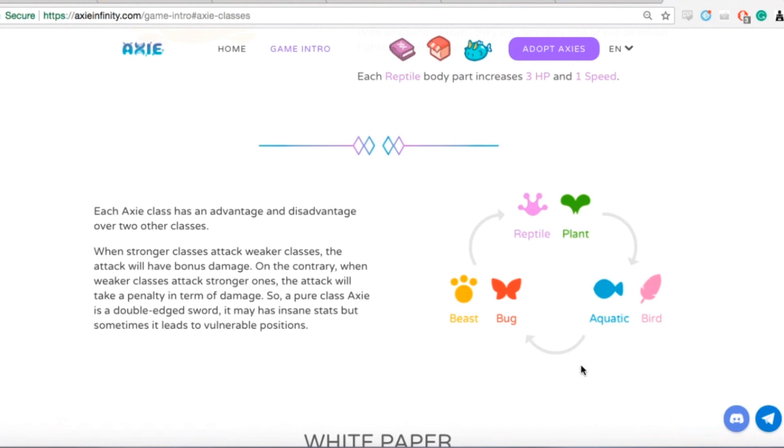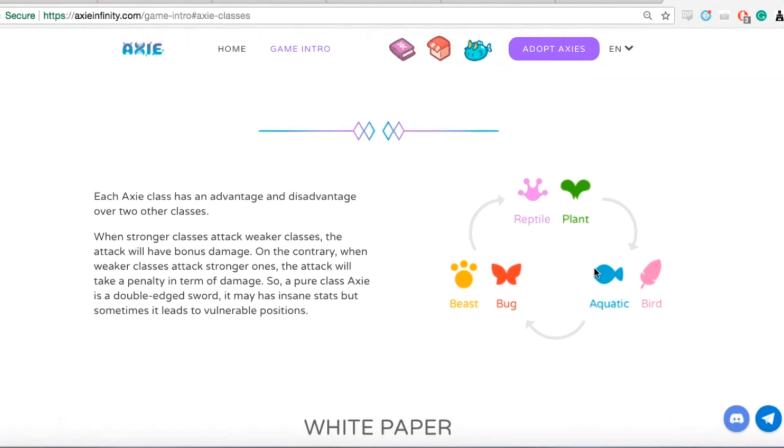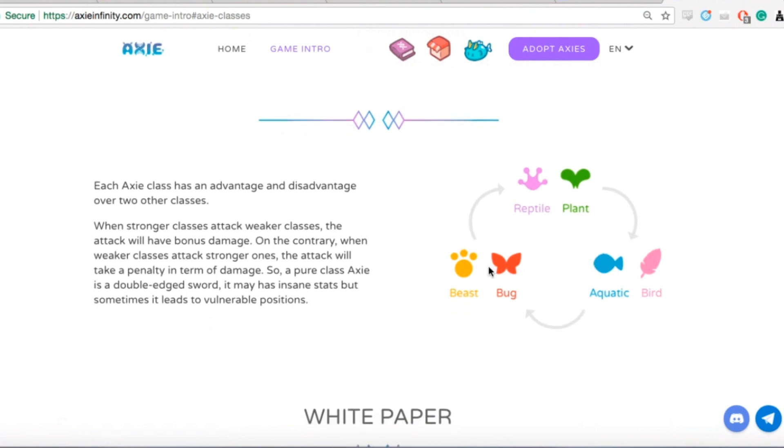One thing we might be able to use to plan is I was adding up the three quadrants to see which is the largest. It looks like Beast and Bug add up to more than the Reptile-Plant and Aquatic-Bird quadrants. So Beast and Bug might be overrepresented in the battle population.